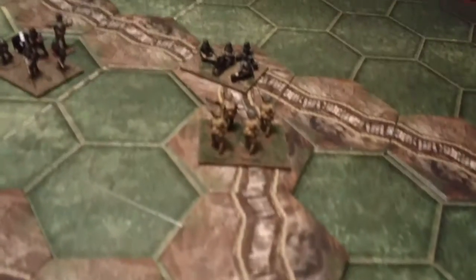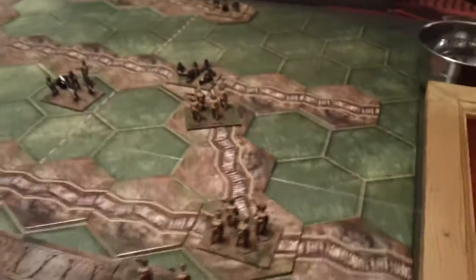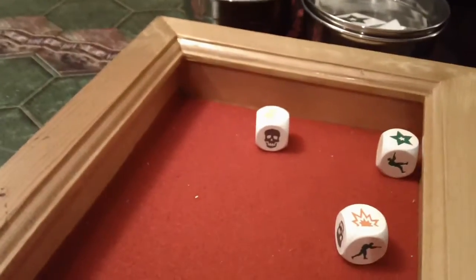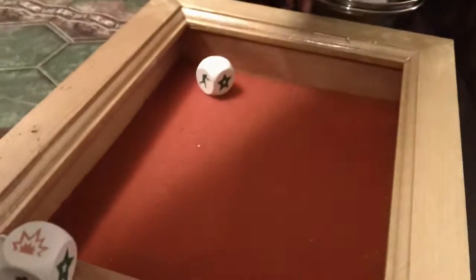Now this unit here will close combat that machine gun unit in front of it — range 1, so close combat, 3 dice. We've got a hit, retreat which is neglected, and an HQ token. Wound here.